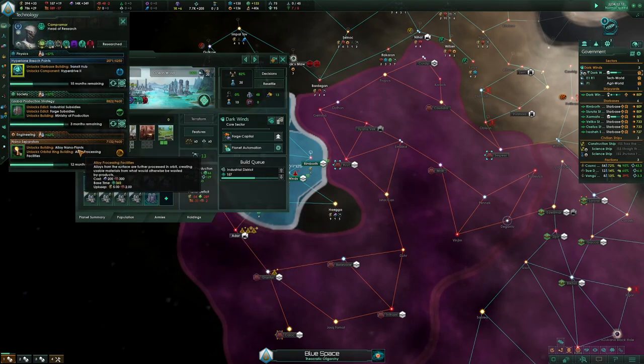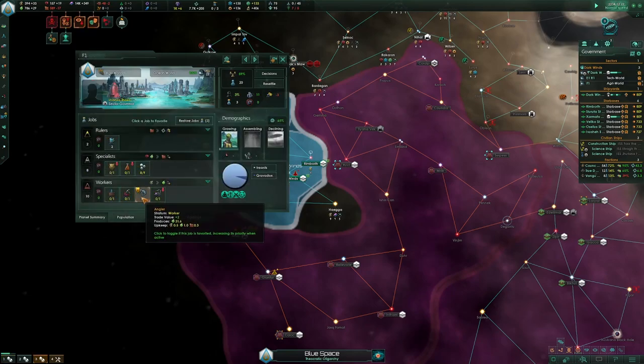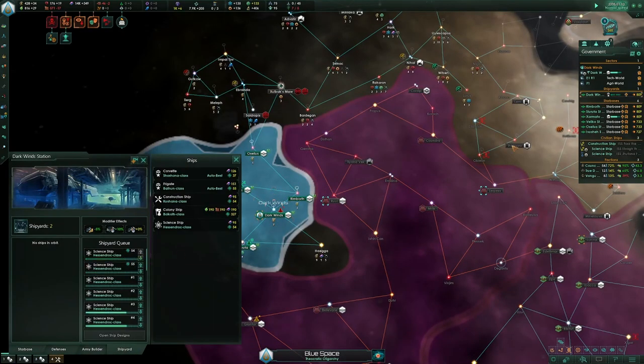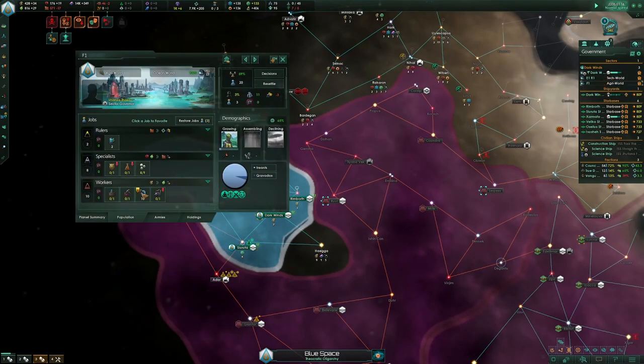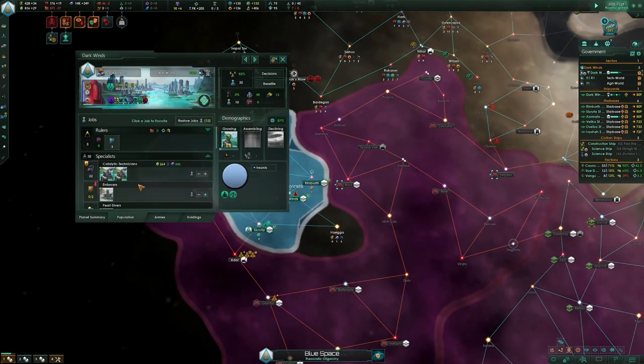This would be super scalable with nano plants. You upgrade it and move two or three more pops here and you can afford the nano plants. Literally if I had 10 anglers here that would be 300 food. The pop efficiency is so insane.